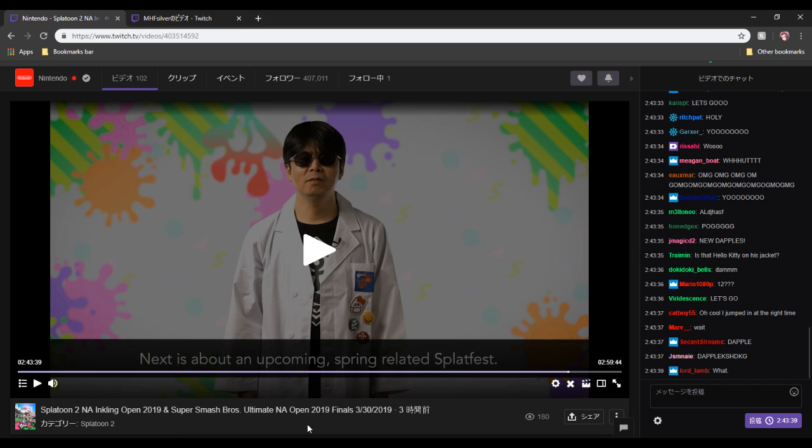They also announced another worldwide Splatfest, but those are the Sheldon's Picks weapons. Overall I think they're pretty good — there are a lot of really good variants here. There are a couple I'm questionable about, like the Aerospray, the Sploosh, and the Tenebrella, but overall I think they're really good. I'm actually kind of excited for them, especially the Permanent Ink Brush — I'm really excited to play that one. I want to hear everyone's thoughts: what do you think of these weapons? Which ones are good, which ones are bad, which ones are you looking forward to? I'll leave a link to the video if you're curious to watch it yourself, and if you want to see the Splatfest information you can click the link below. Thanks for watching, and I'll see you all next time.